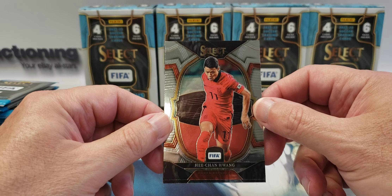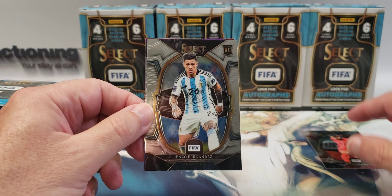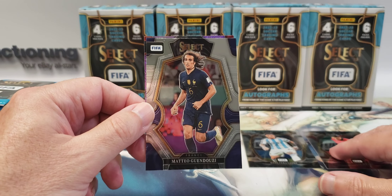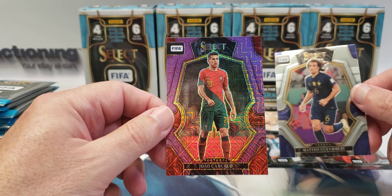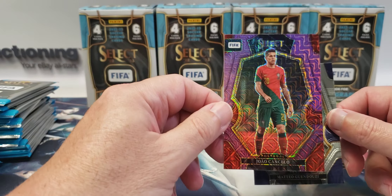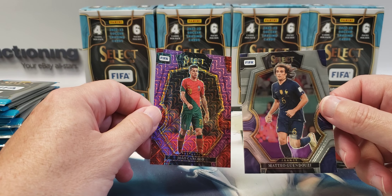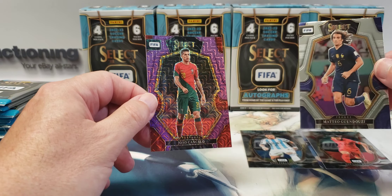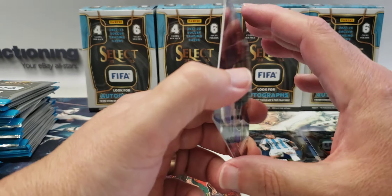Yi-Chan Wang — okay, that's a vet. Here's a rookie card: Enzo Fernandez. This is probably one of the purple mojo cards. I'm not sure how you pronounce the first name — Joao Cancelo. And then we have Mateo Gondosi, and this is a mezzanine level.